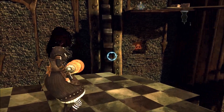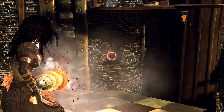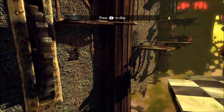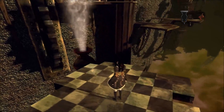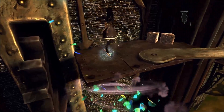One of the other things the pepper grinder can do is interact with pig snouts — you season them. The game's a little weird that way. But this does tend to open up secrets and hidden areas that you haven't been able to get to before.